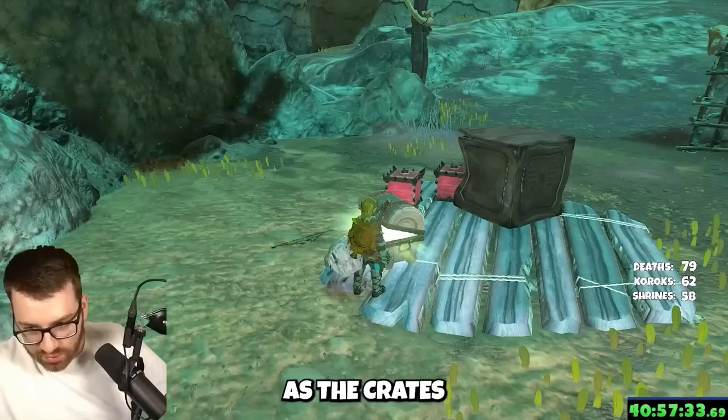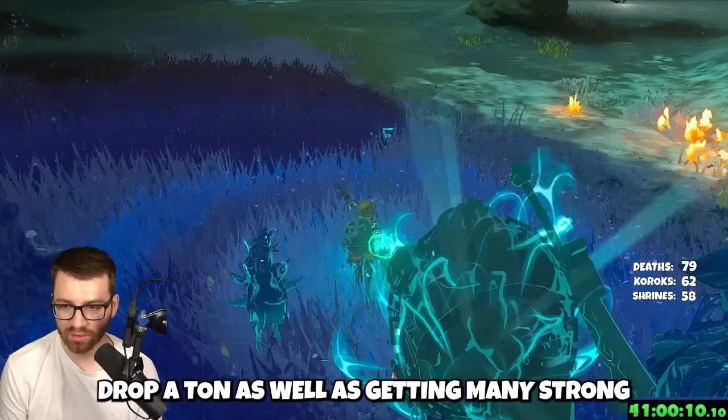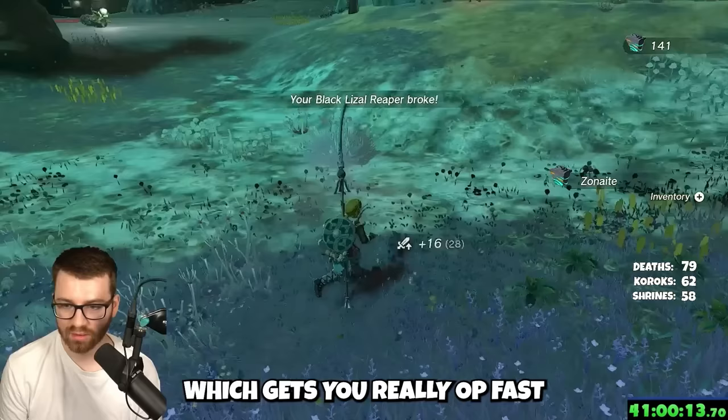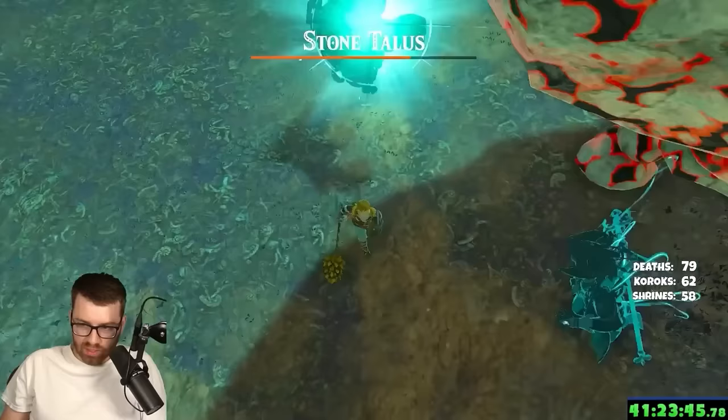There's also a great way to farm arrows, as the crates have a ton and the bow monsters drop a ton as well. You also get many strong fuse materials for your weapons, which gets you really OP fast. As you keep flying around and repeating this, you'll also run into bosses — fight them for easy crystallized charges.